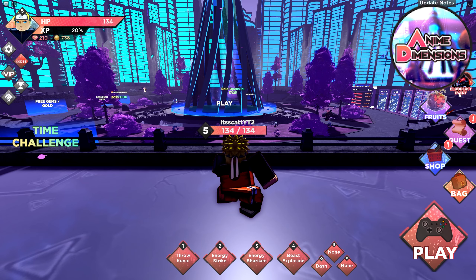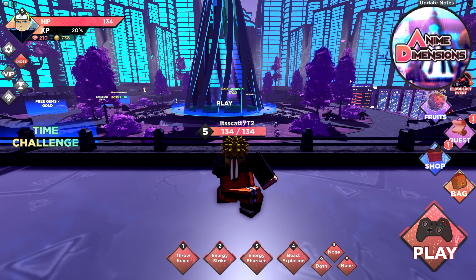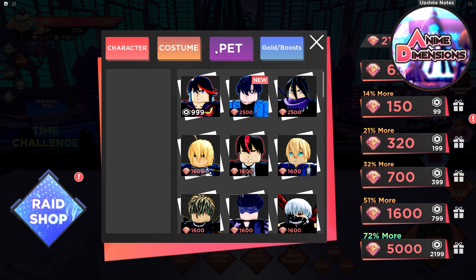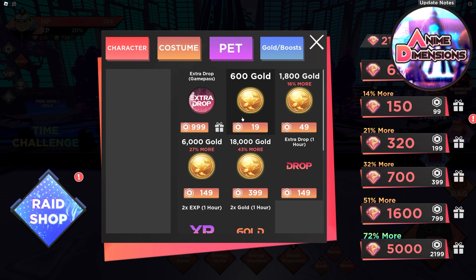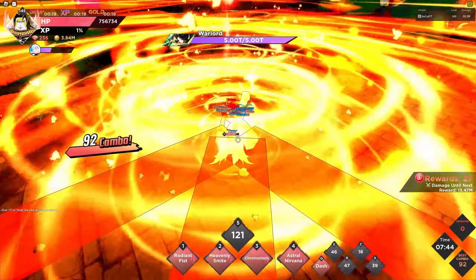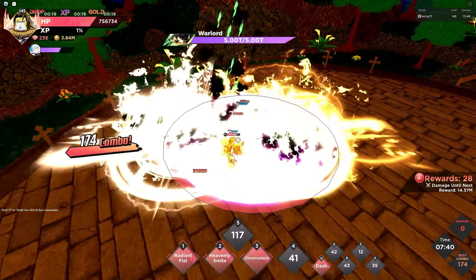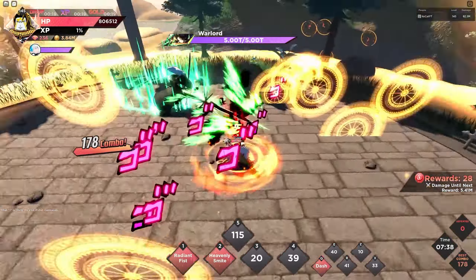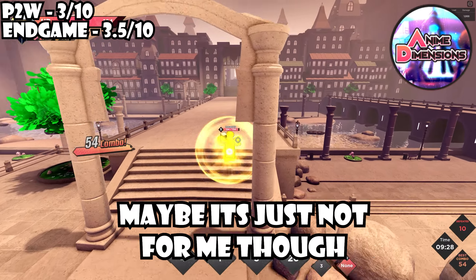Next is Anime Dimensions. I'm going to splash some negativity right out of the gate with pay to win — it's pretty bad here. When I played, there were so many predatory mechanics in the game to push players to spend more Robux. I give this probably a 3 or 4 out of 10. Next is endgame, and I really just dislike the raids here — hitting a boss for 10 minutes to do damage isn't really fun. It's not challenging, and to me it just doesn't feel like what endgame content should be. I give this like a 3.5 out of 10.